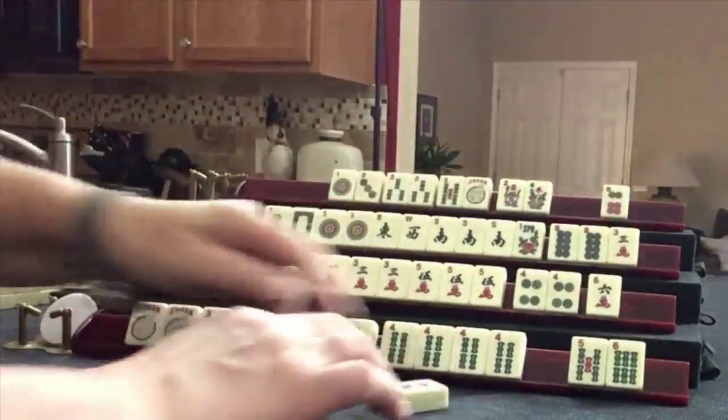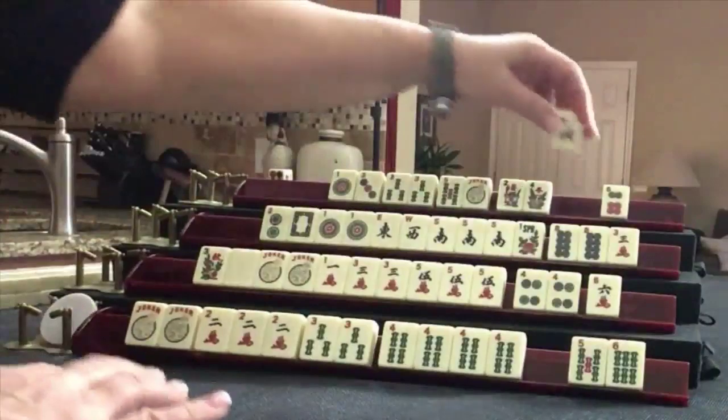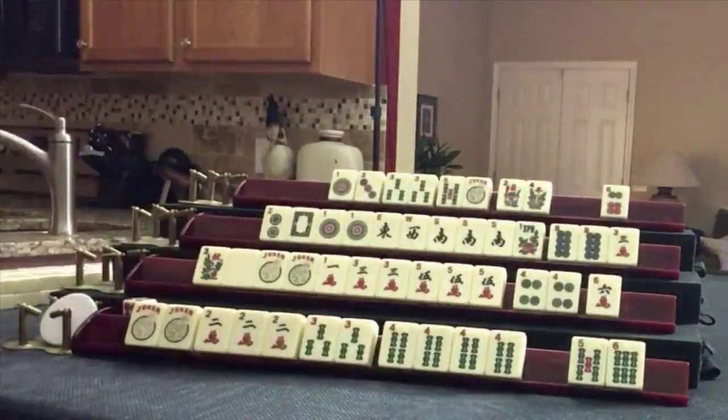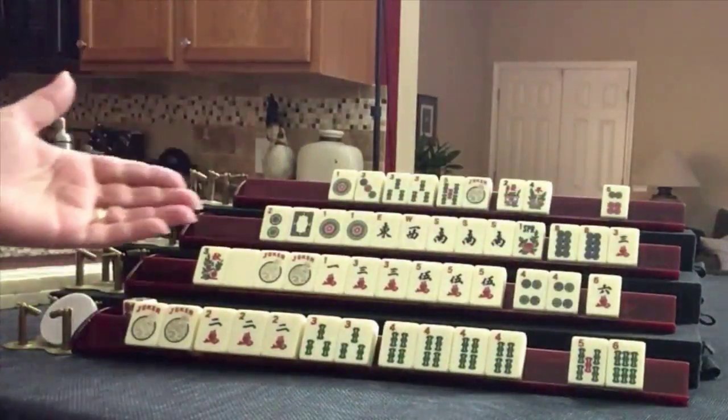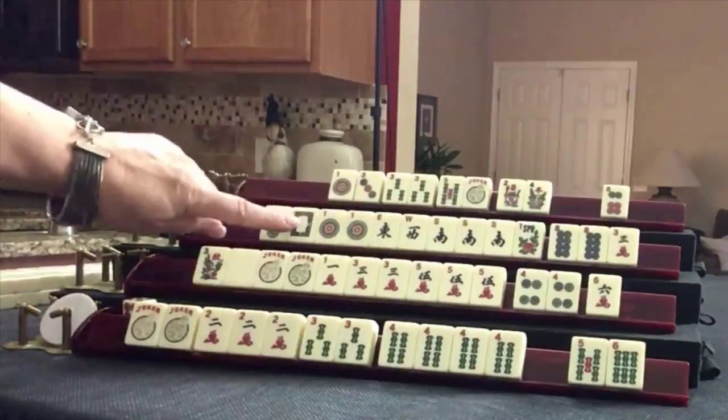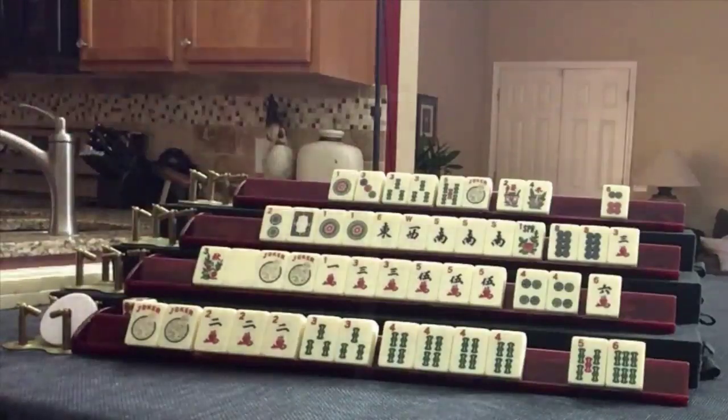Seven bam. Six crack. Last tile, second wall. North. Everybody should know what category they're in. Here we're doing consecutive, little odds, winds, dragons — maybe a year hand in here. Little odds.